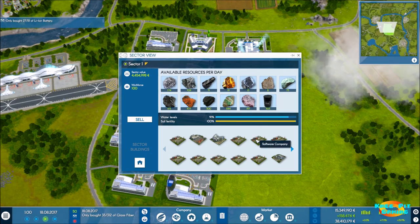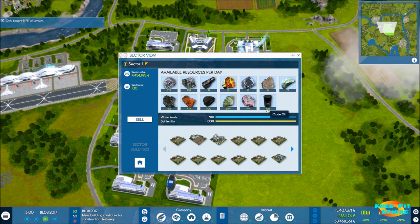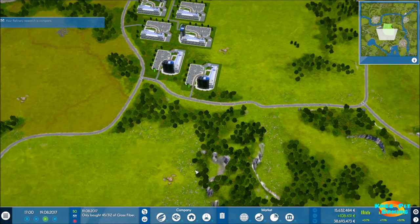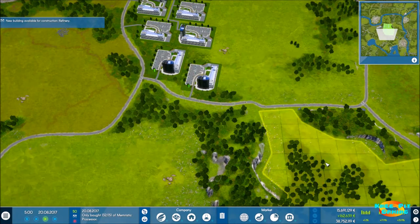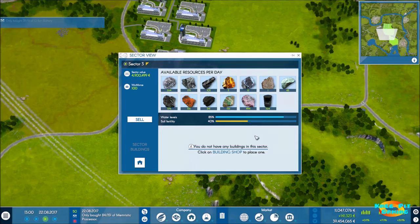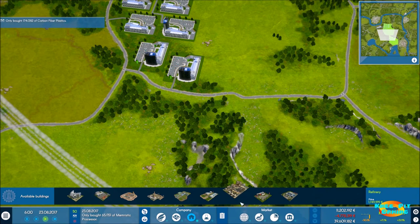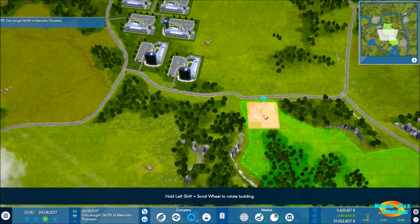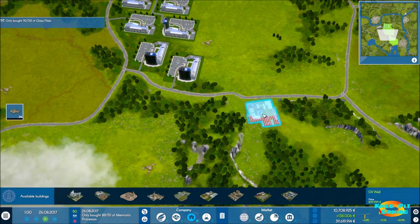We're going to build an oil well. The reason is that from our production tree, plastics require oil well output going to the refinery for polymer, which goes to the chemical factory for plastics. Crude oil also becomes petrochemicals via the chemical factory. So we're going to need lots and lots of oil. Looking at how much oil we have on our land: this spot has 303 barrels per day — a pretty good amount. Some areas are very low at 44 and 73, and this high area has 524. I'm going to buy that high-yield area and do nothing but pump oil off it.